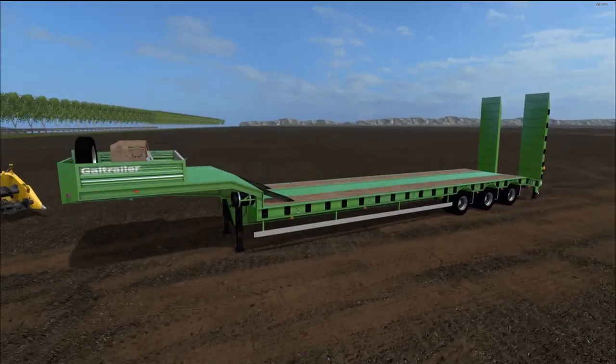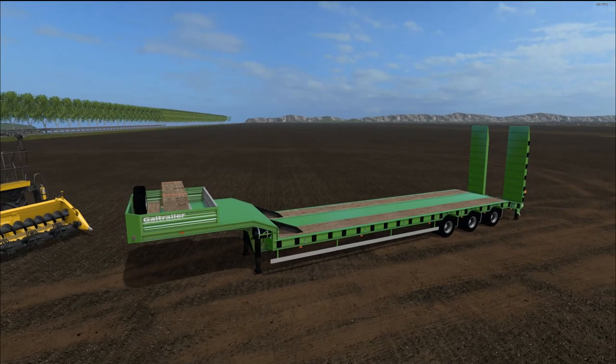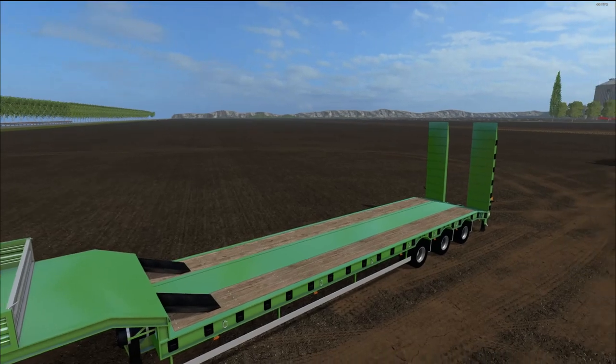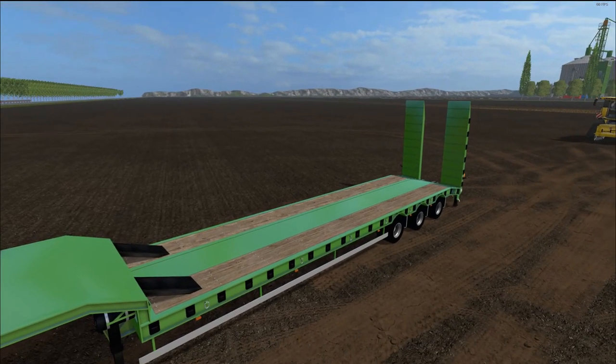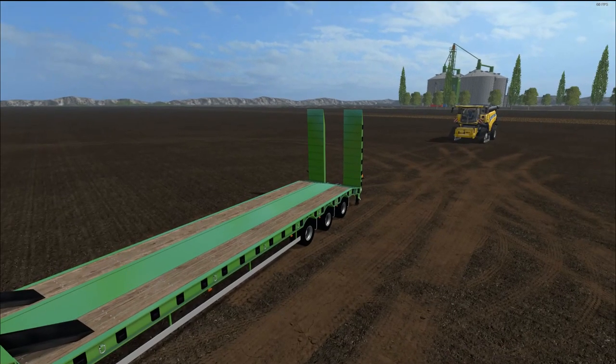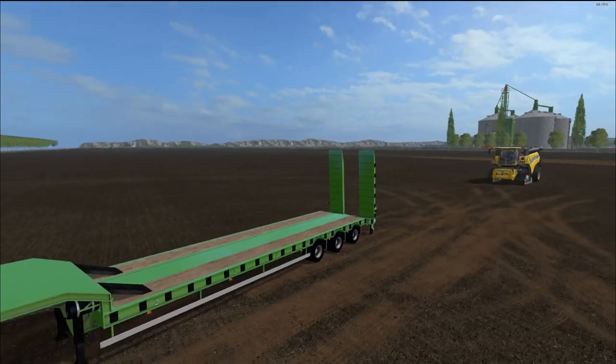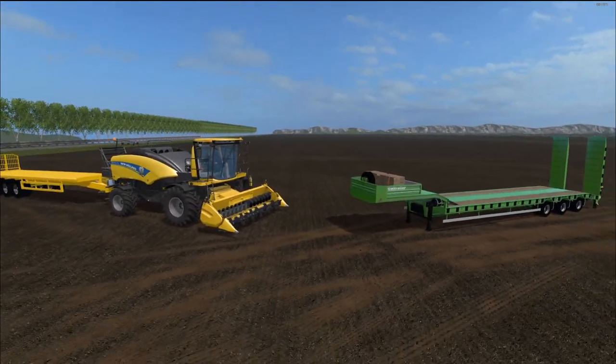I use this trailer in my let's plays and a lot of people were asking about it, so I'm going to review it and put the link down below so you guys can get it too. This is the Low Loader Gale Trailer SC version 1.0 — file size is 10 megabytes, price in the shop is $97,500 with a $60 a day maintenance fee. The width is 11.2 meters but it has retractable sides — little pegs that come out with boards on top — and it'll expand up to 12 meters. The ramp in the back can also be narrowed and widened with pegs and boards, and it'll fit that harvester just nicely.